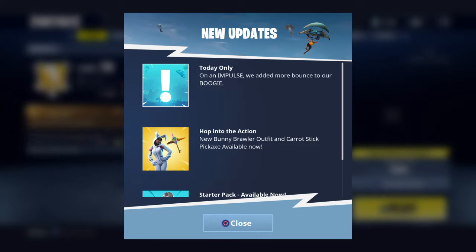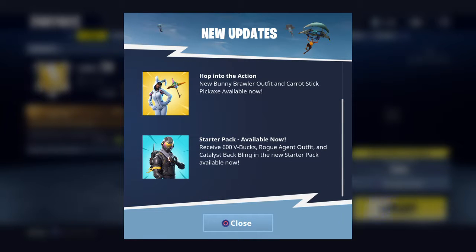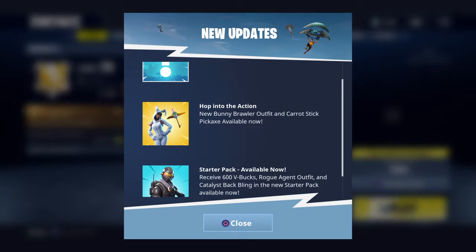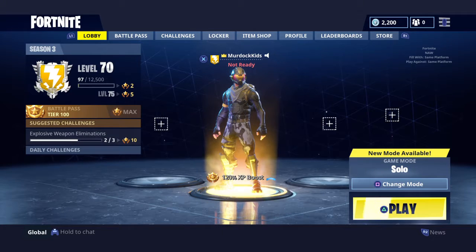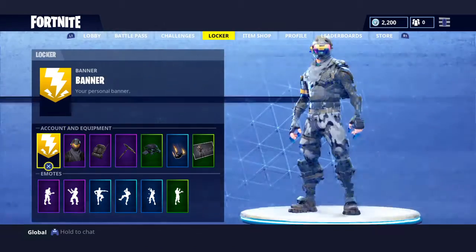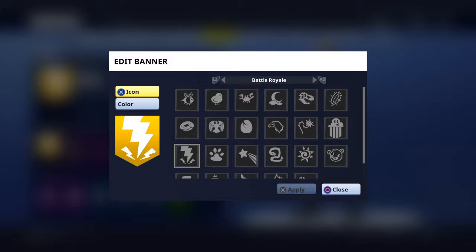First we have the new updates: the starter pack available, that was actually a long time ago. Hop into the action - new bunny brawler outfit and carrot stick pickaxe available. Then in today only, on an impulse, we added more bounce to our boogie so you could bounce farther and higher with the boogie bomb. I've reached max and I'm level 70.